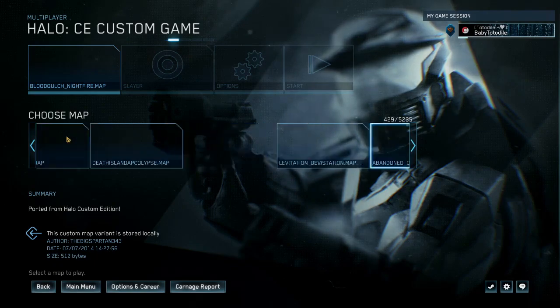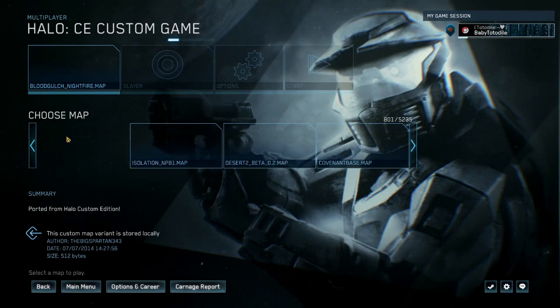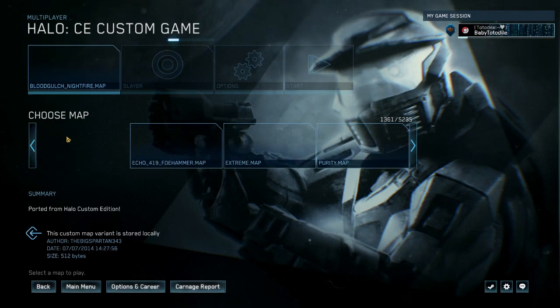Oh my, this is going quite fast. The frame rate is now at 24 FPS — we are at cinematic frame rates, this is a cinematic experience. And now we're in claymation frame rates, this is a stop-motion experience. And there are a lot of Blood Gulches — oh my goodness, there are so many Blood Gulches. Why are all these maps Blood Gulch?